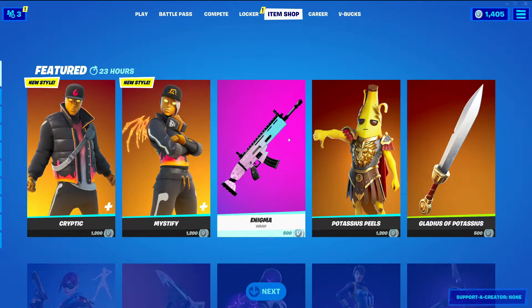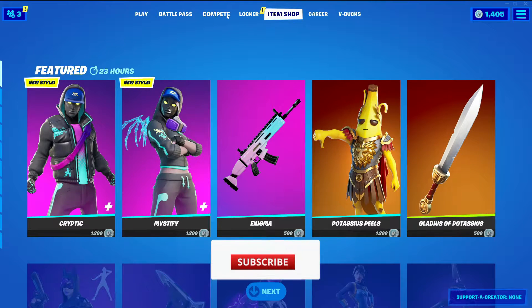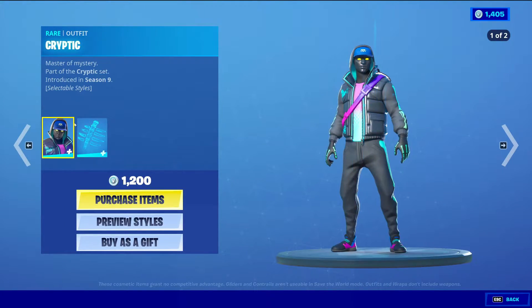Hey guys, welcome back to the Young Cast Game video. Today is April 19th, 2021, and we're gonna be checking out the item shop for today. It looks like we got some new styles for these skins — Cryptic, Mystified, and Enigma — so we're gonna go right over them.